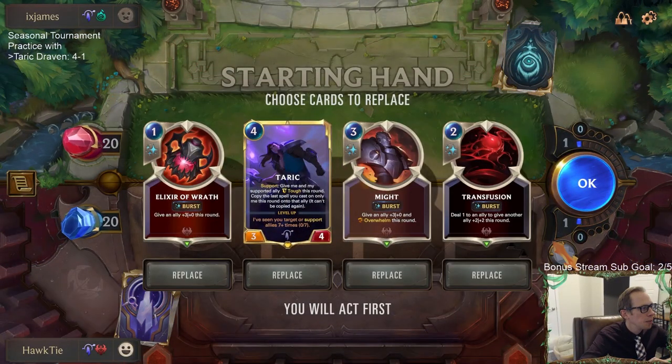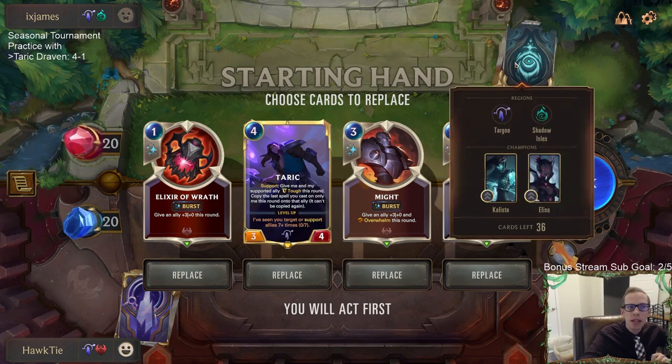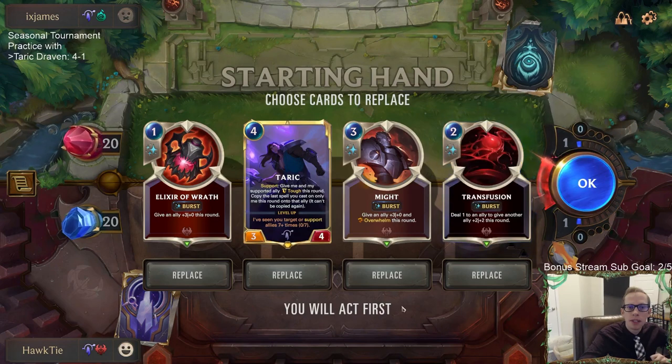According to Mobalytics, my favorite champion is Ryze in Sol — that's weird. I'm really surprised that isn't Draven. The deck lists are open; your opponent does get to see the deck lists.